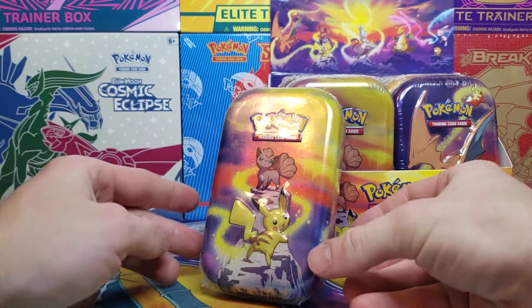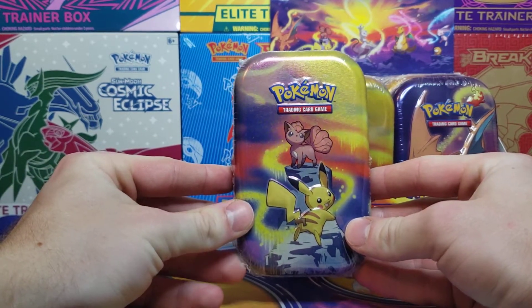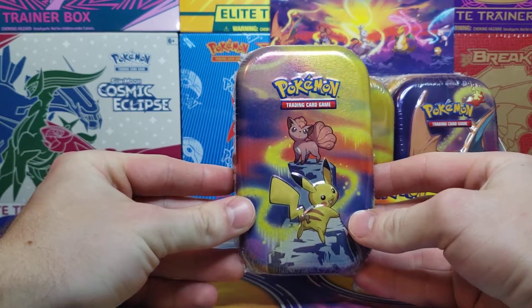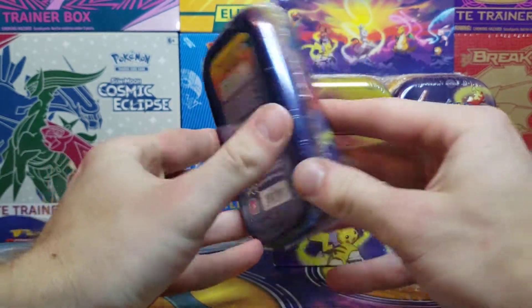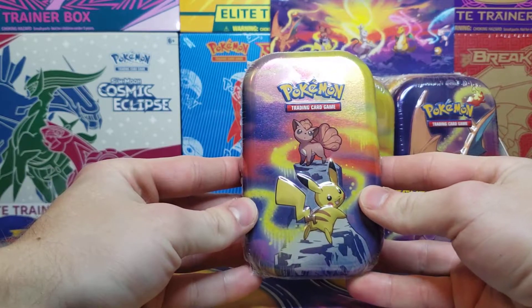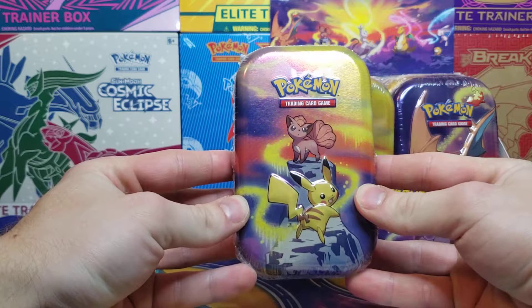What's going on guys? Today we are back with some more Minitins that the Pokemon company released. These came out, I believe it was last fall — it might have been the spring, but I'm pretty sure it was last fall. Similar to the Kanto Minitins, the friend version that came out earlier, about a year ago actually.